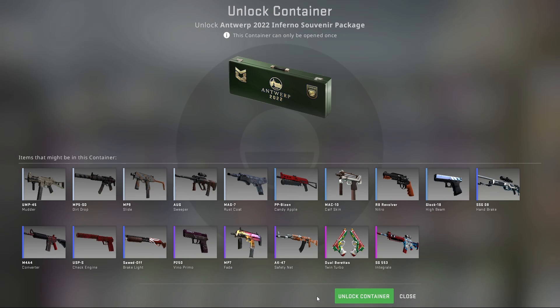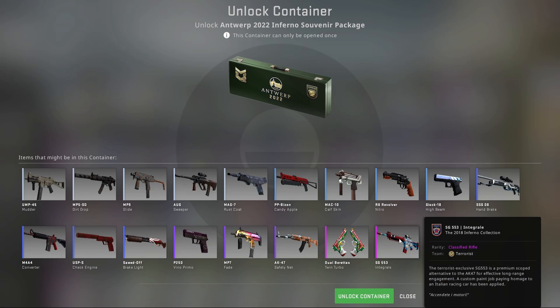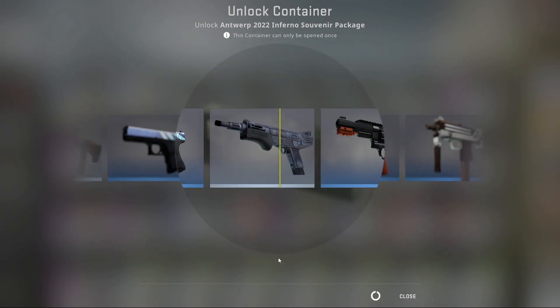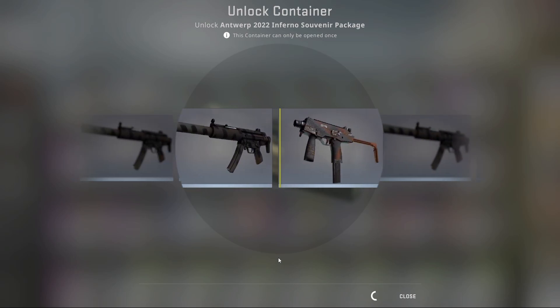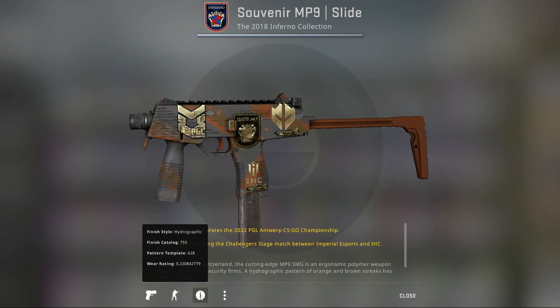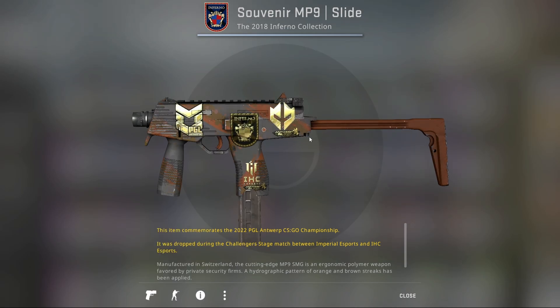The third package is the Inferno package. I really don't like this package — the skins are a bit mediocre and there isn't really any skin in here that you'd be happy getting, unless it's a factory new Integral. A purple went by — field-tested Slide. The Golden Imperial sticker is looking quite nice though, I will admit.